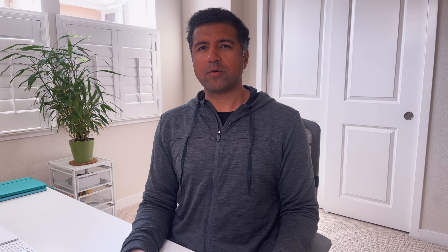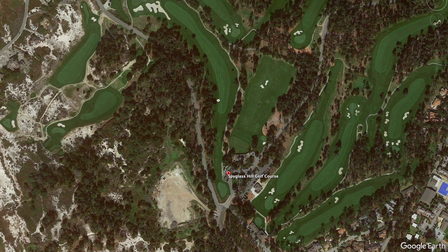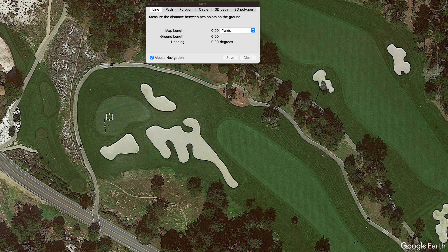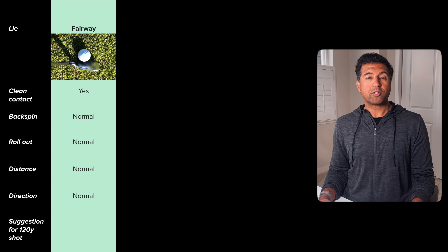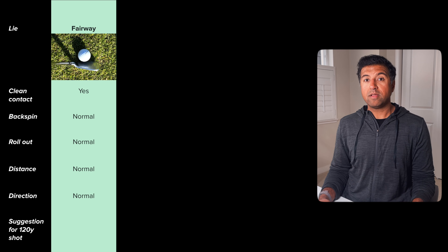On spin, if you get grass trapped between the club face and the ball, the grooves of the club can't make good enough contact with the ball to create normal backspin. On distance, if grass gets in the way as the club moves through the shot, both club and ball speed are impacted, so you end up losing distance — kind of like how your car slows down if you hit a large puddle at speed. There's also a chance you get significantly more distance if you hit a flyer lie in the rough, but they're super unpredictable, so we're not going to cover that today. Finally, on direction, if there's a lot of thick grass you have to move the club through, it can end up rotating your club face open or closed, so you end up hitting the ball not squarely.